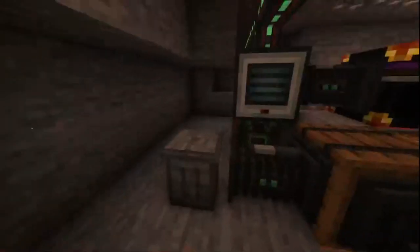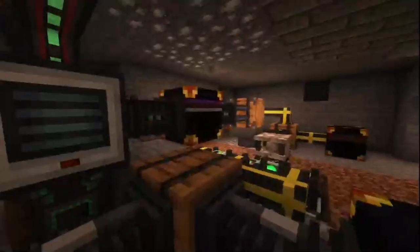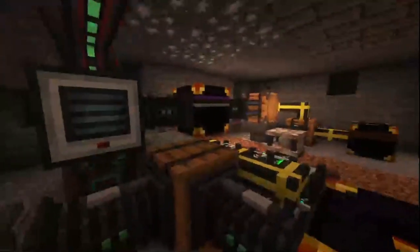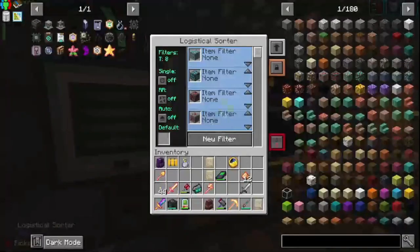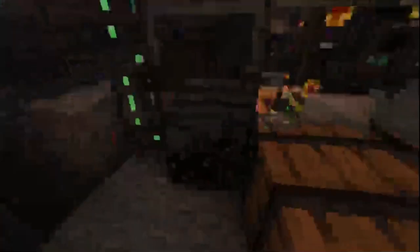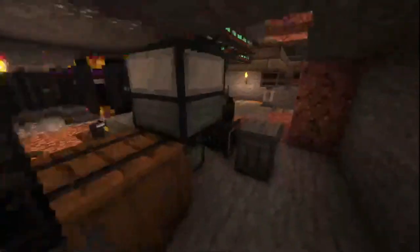It pushes out the hearts, because lord knows I don't need them. Then it pushes out any essence into there. This is just my ender chest — the universal ore chest — so this pushes out stuff that would be beneficial if it was pulverized. You get the enrichment chamber for the pure ores, and there's a cable that just comes out under the barrel.